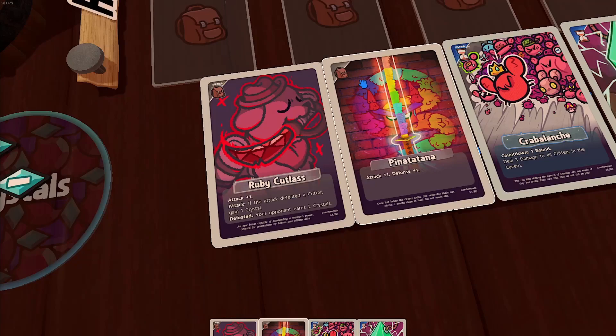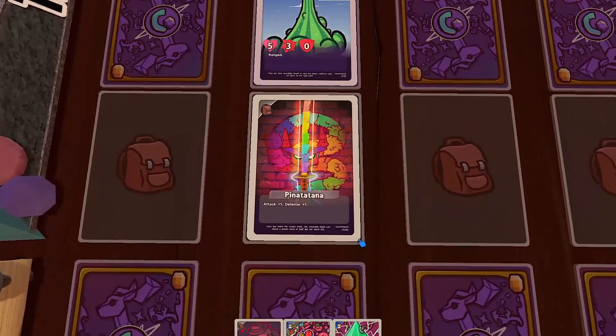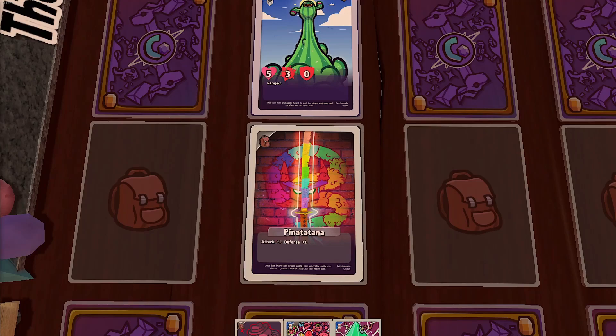Trinkets are also pretty easy to use — they have a bag icon in the top left corner. Every critter can have one trinket equipped, so to play a trinket, take it out of your hand, pick one of your critters who doesn't have a trinket yet, and give it to them. Trinkets add their text to the equipped critter, so Cactal here gets one more attack and one more defense thanks to the Piñatatana.